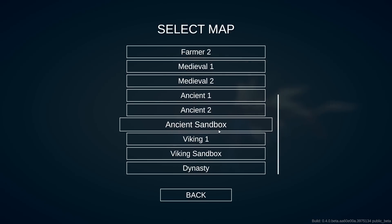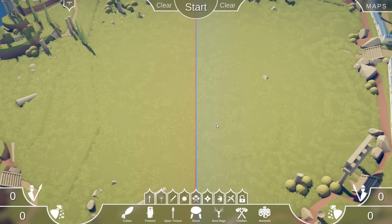Hello and welcome back to Totally Accurate Battle Simulator. There's just been a new beta launched where you can create your own custom campaign. I'm going to show you how to do that and go through the steps of making our own little campaign. It's just like normal sandbox mode, only you have an extra tab in the top left.